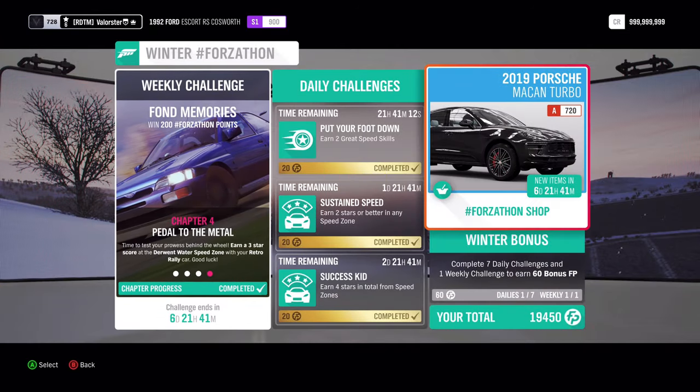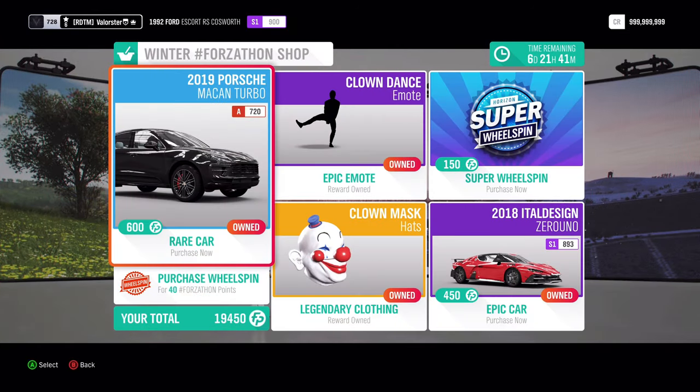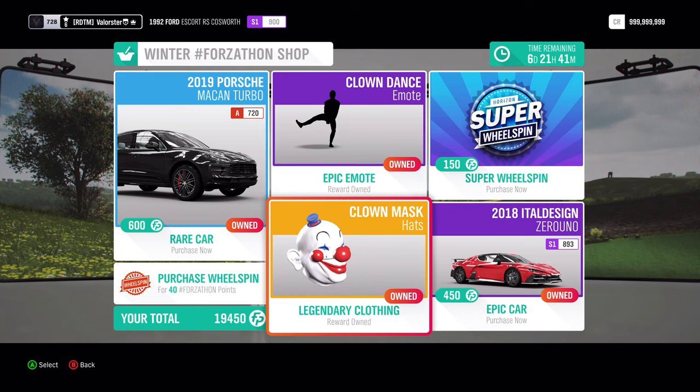First of all, we're going to the Forzathon shop. We have that nice Porsche Macan Turbo — I would buy it anyway, even if I own it. There's also the Itel design, a clown dance and a clown mask.